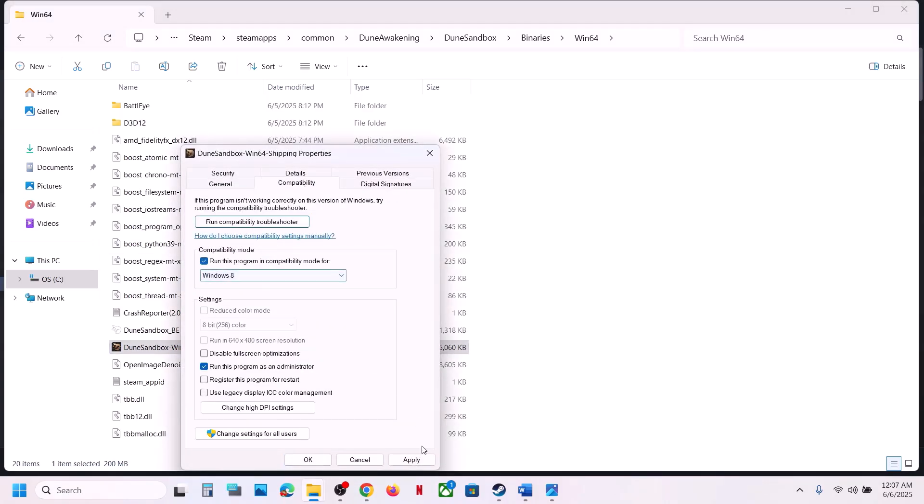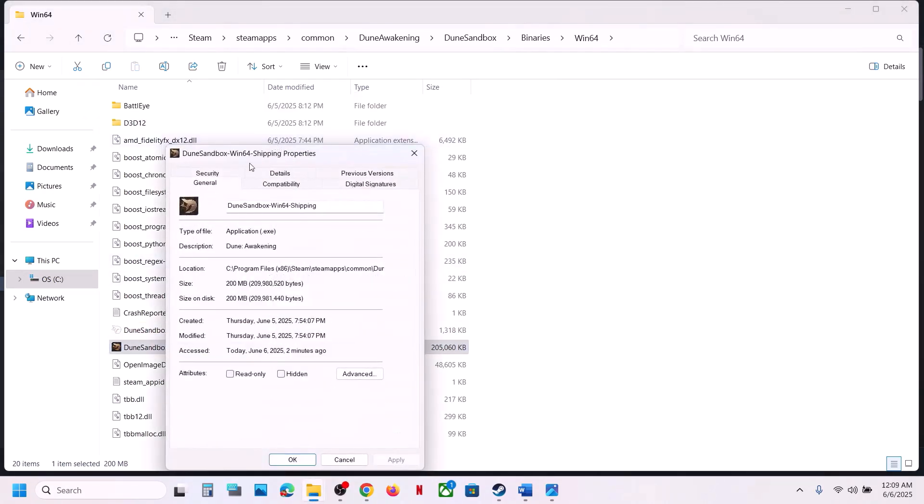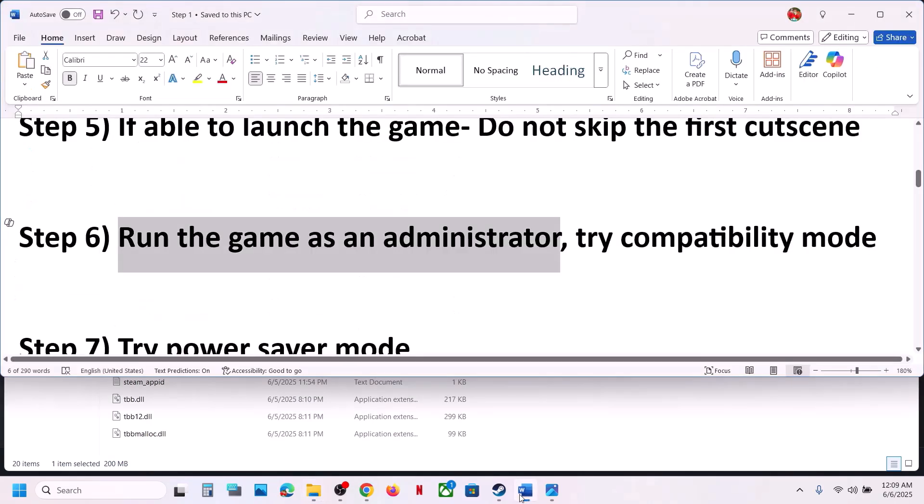If that does not work, try selecting Windows 8 compatibility mode, hit Apply, click OK, and launch the game. If still not working, try Windows 7. Still not working, put a check on 'Disable full screen optimization,' hit Apply, click OK, and launch the game. If none of these work, uncheck all those boxes, hit Apply, click OK, and follow the next step.